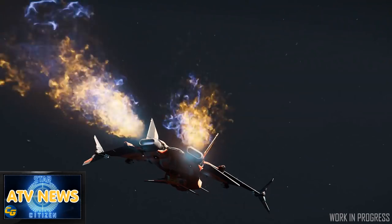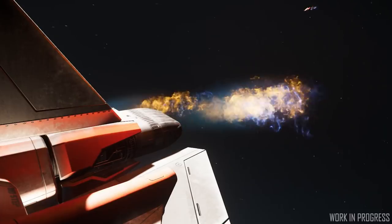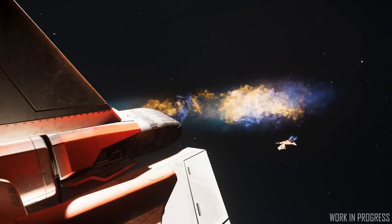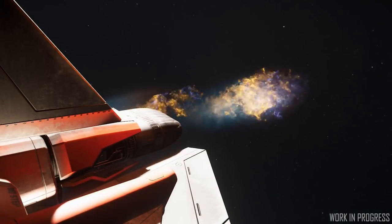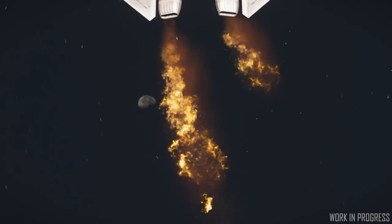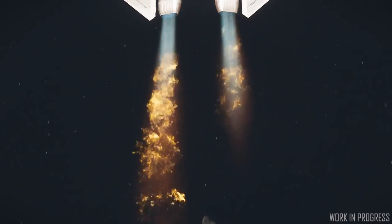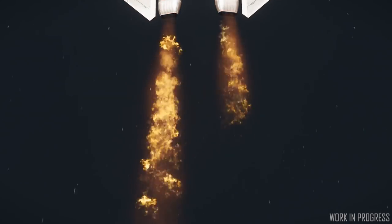Around the Verse covered a variety of topics starting with damage thruster effects. These effects look like trails of fire that follow your ship of varying sizes depending upon how much damage has been incurred. They want to present strong visual cues so that you're aware that you've damaged the ship you're pursuing. These effects are being explored, so further changes beyond what they have shown are probably down the line as well.